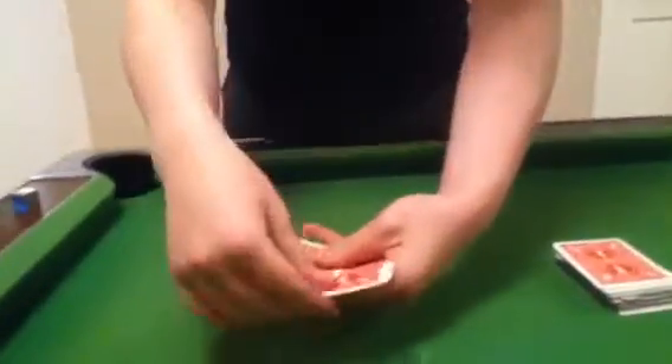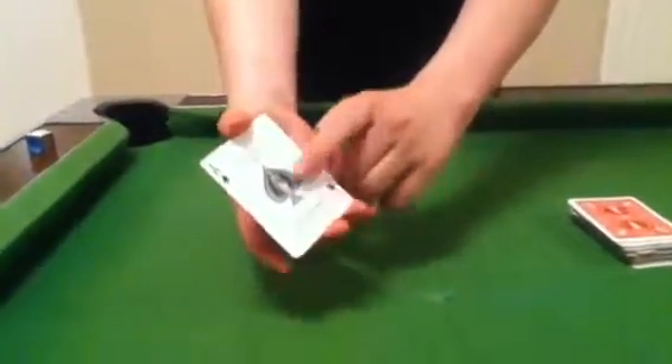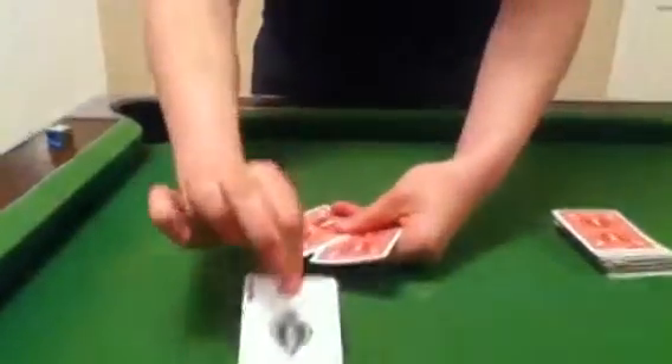So if the Ace of Spades is not on top or bottom, then it must be in the middle, but that's also the Ace of Hearts. So that must mean the Ace of Spades has gone missing, but it's not, because it's on the bottom where it always was. And if I spread out the cards again, I'll show you that the Ace of Spades is also on the top, and the Ace of Spades also appears in the middle.